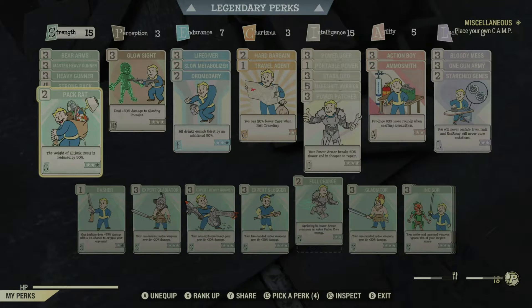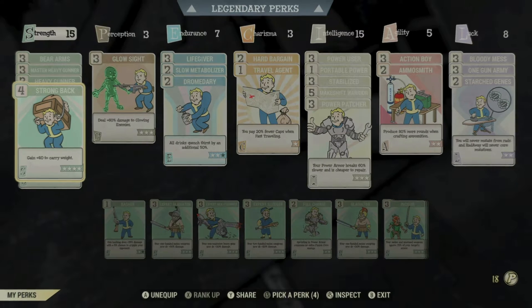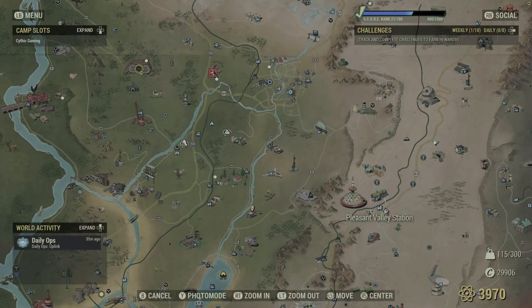There are a couple of perks that can help you out with carrying all this lead. There's Pack Rat, which reduces your junk weight, and there's also Strong Back, which increases your carry weight. Both of these perks are in the Strength ability chart and you can obtain them at pretty much any level — maybe mid to late game.